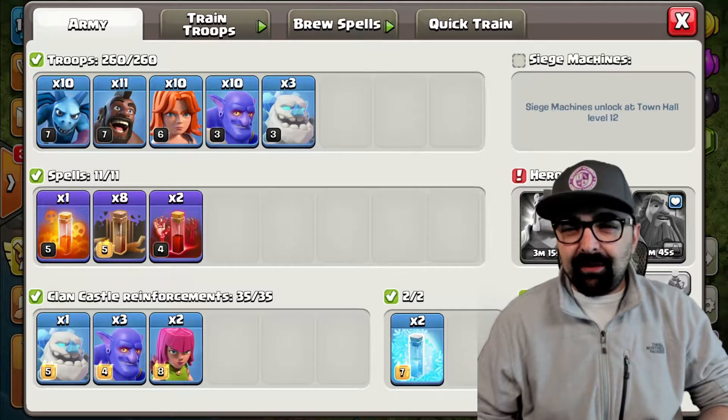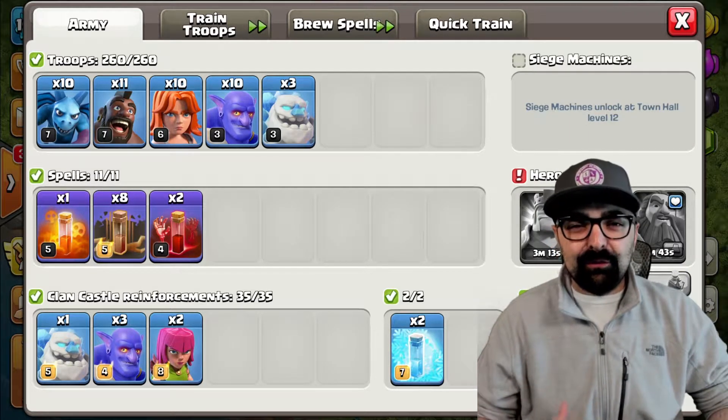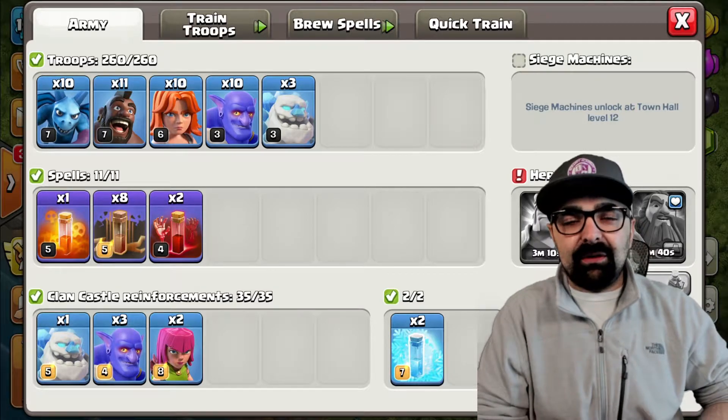Today, I'm going to show you two different ways you can farm with all dark armies at Town Hall 11. These are my favorite attacks. I'll show you how to use them because I'm going to make live hits right here on screen with you. Let's get into the first attack.